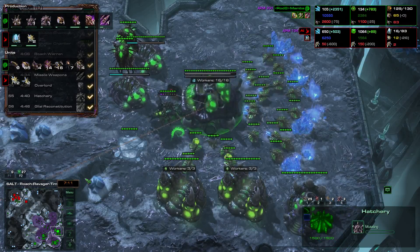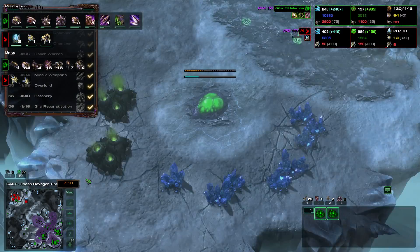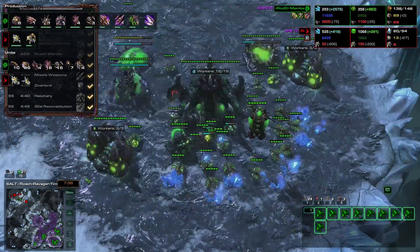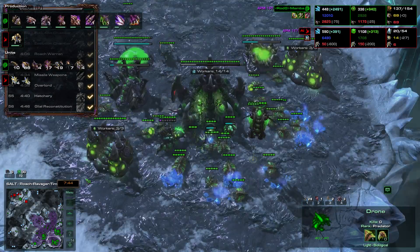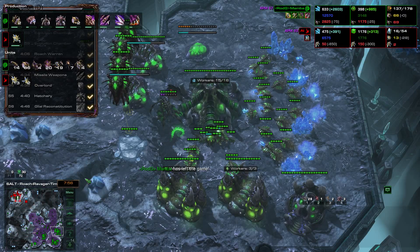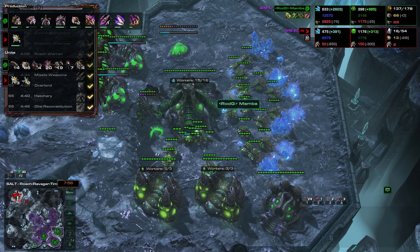We build a Hydra Den and an Infestation Pit. We do Creep Spread all the time so our opponent cannot surprise us. If you do not know what the Oko Cycle is, please look at the videos about it. The Oko Cycle is a macro cycle for Zerg which covers injecting, creep spreading, and building one overlord per base. Larva management is also an important part of the Oko Cycle. The Oko Cycle is not the same as the Oko Style, but this build order supports the Oko Cycle.